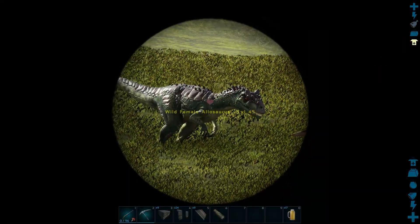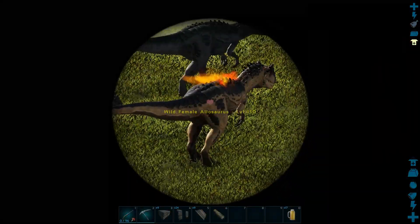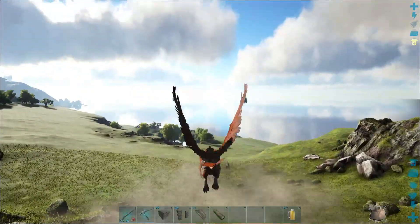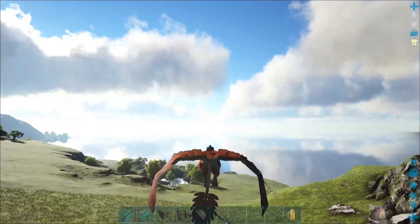Hey everyone, welcome to the channel. Today I'm going to show you how to get yourself an Allosaurus. These guys travel in packs — you're going to find them in a pack of three, and the highest level one is going to have the alpha boost on them.